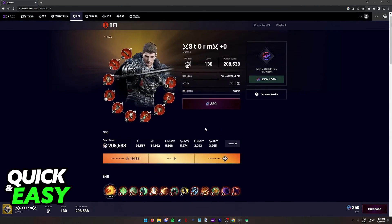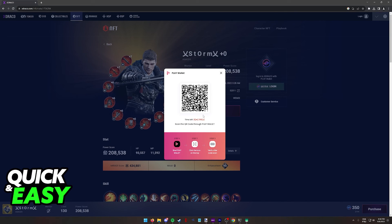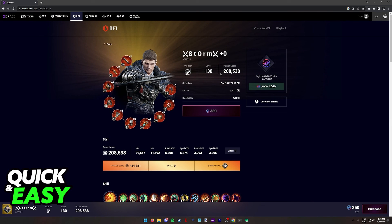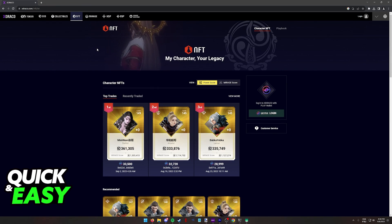If you want to go ahead and buy this character, all you have to do is click the price and you will have to scan the QR code through PlayWallet. I will not be able to go into too much detail about using PlayWallet and exchanging Xdrako, but as long as you follow these instructions by opening up PlayWallet, clicking on the QR code icon, and scanning the QR code that is generated, you will be able to buy any NFT character you see on the Xdrako website listings.